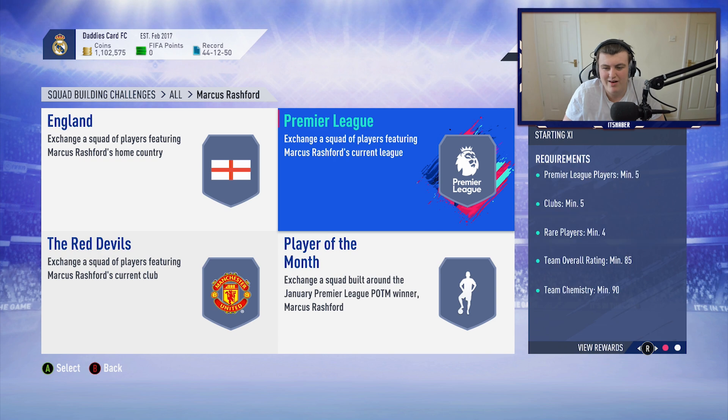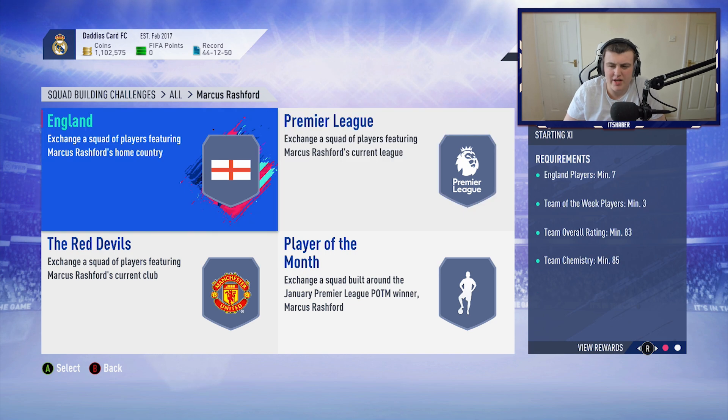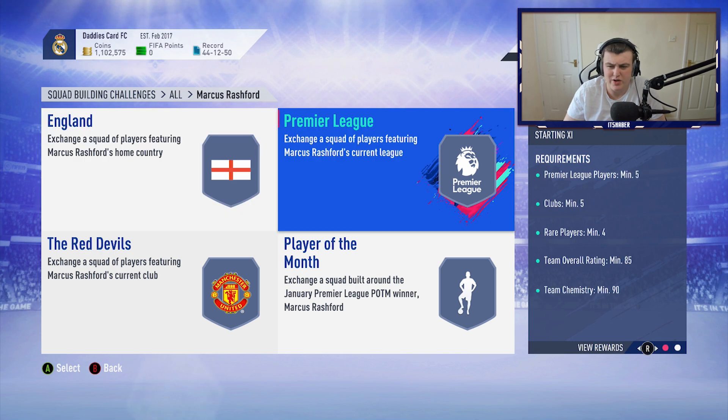The Premier League team gets you a rare electrum player pack. You need five Premier League players, four rare players, and an 85-rated team. It's hard to say how much this will cost because you need five Premier League players and five minimum clubs. For an 85-rated squad the cost varies — I'd say this team will probably cost about 105 to 120,000 coins. First couple of days it'll cost around 120k, but I think it will drop to about 105, maybe 100,000 coins, depending on if we get a promo tonight.